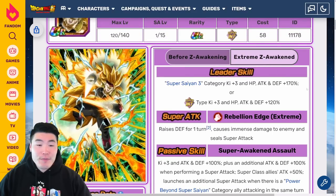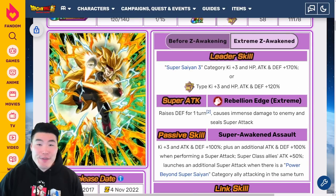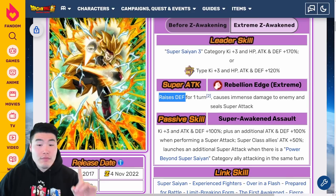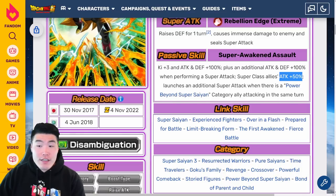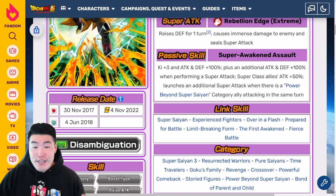With the Extreme-Z Awakening, the new leader skill is Super Saiyan 3 Category Ki+3, HP, Attack and Defense plus 170%, or Super INT-Types Ki+2, HP, Attack and Defense plus 120%. Super Attack raises Defense for one turn, causes immense damage, and seals Super Attack. Passive is Ki+3, Attack and Defense plus 100%, plus an additional Attack and Defense plus 100% when performing a Super Attack, Super Class allies Attack plus 50% with no condition, and then launches an additional Super Attack when there is a Power Beyond Super Saiyan Category ally attacking in the same turn.